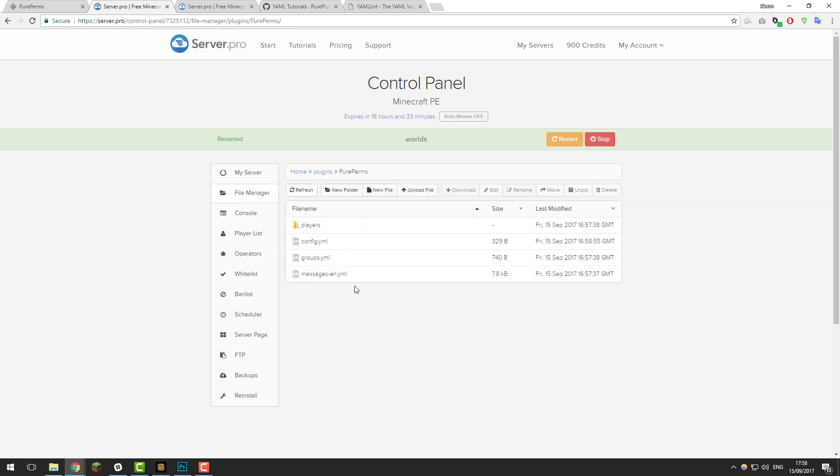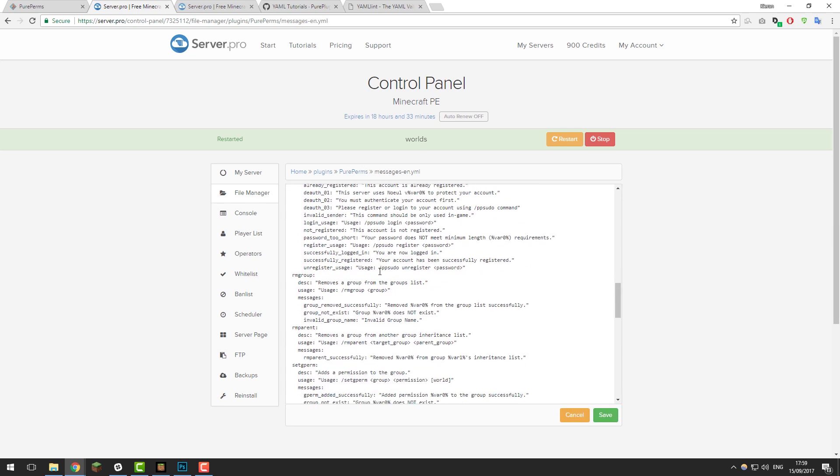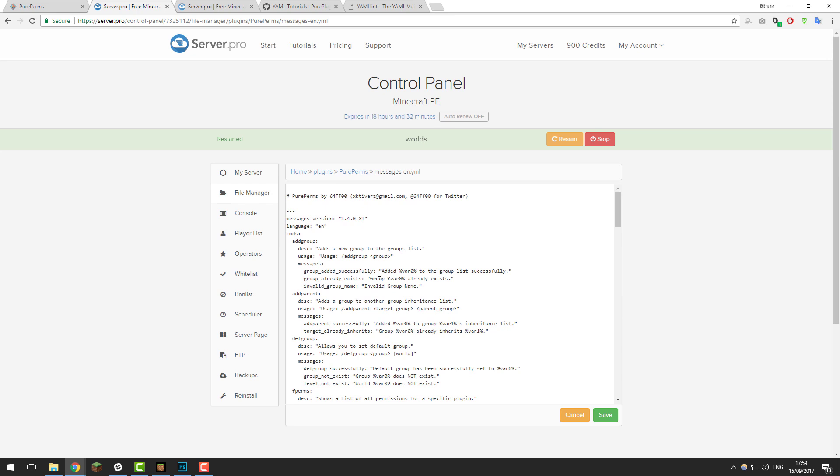The next file we're going to take a look at is the messages-en.yml file. In here are all the messages available for the plugin — these are the messages that will be displayed when you run a command. Feel free to update these messages, change the language, or whatever you wish. Once you've made any changes, click save.